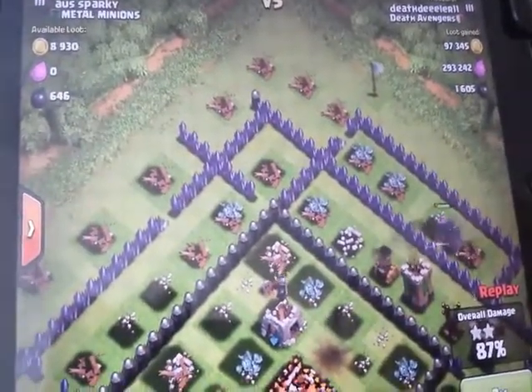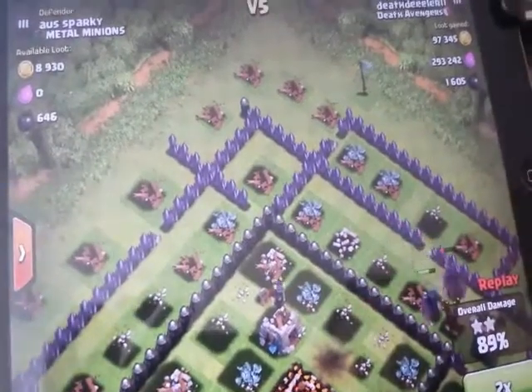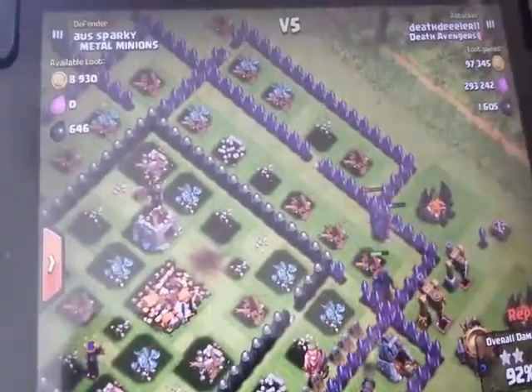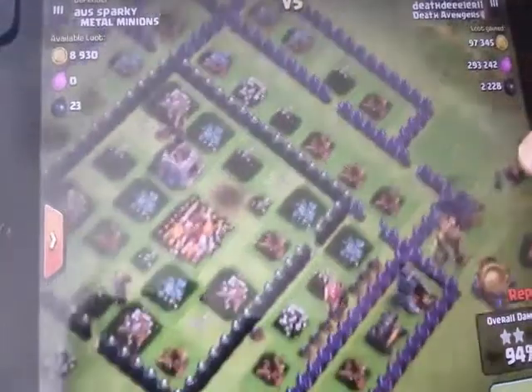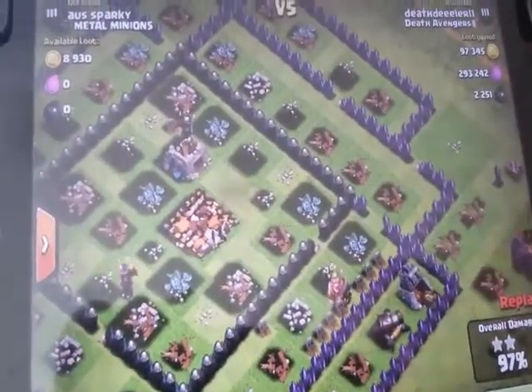And then around 100 and something on the gold, and then I think it's 1,600 dark right now. But as you can see, these guys are doing excellent work. Then with my bonuses, I get 75,000 elixir and 75,000 gold for winning battles in the master's league. So these pikas are just amazing.